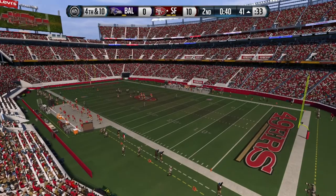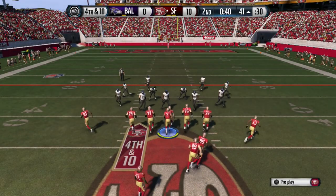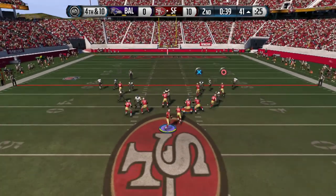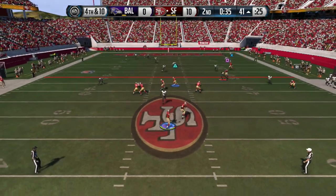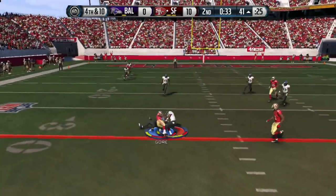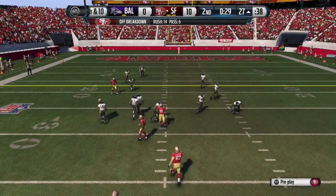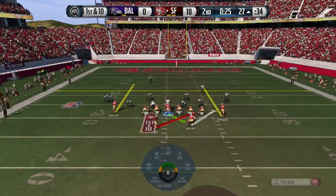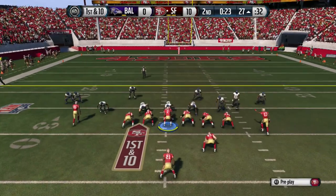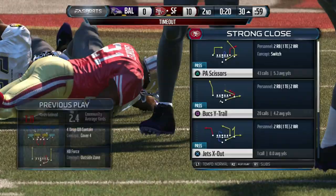Since we're up by 10 points, we're going to go ahead. Coming out in strong close — I have not used this play at all. I like strong close because you've got that route with the outside wide receiver going to the inside. I don't see anything open there, so we manually move Gore, playmaker him to get those extra yards, throw it to him, and get a first down. My first read was circle and then I dumped it to the running back — really smart.